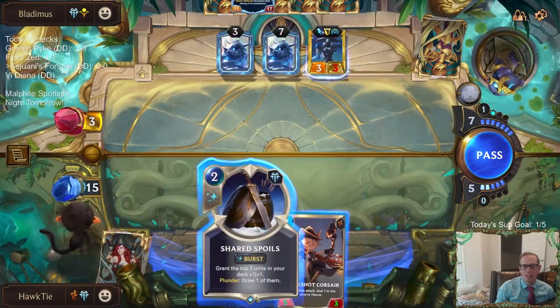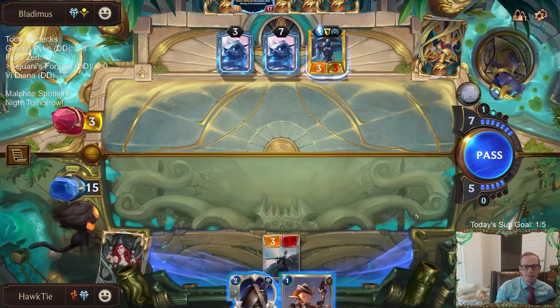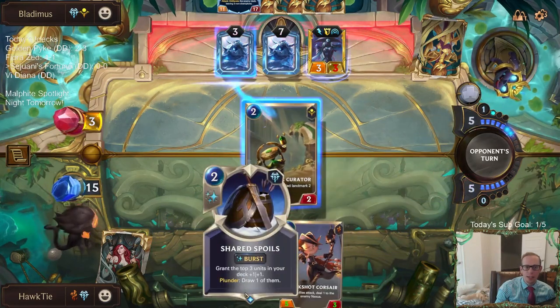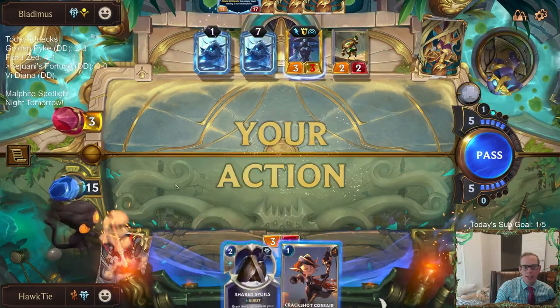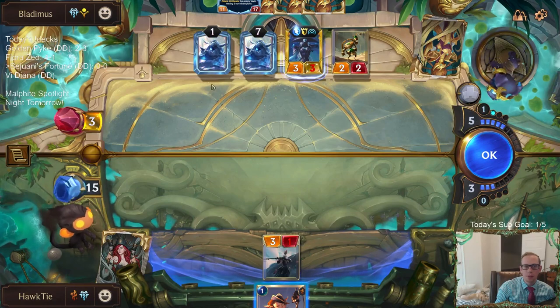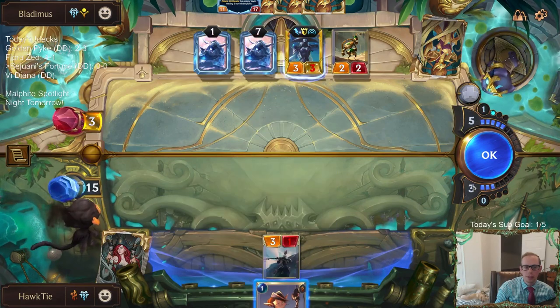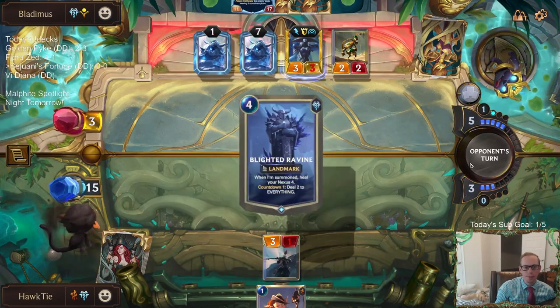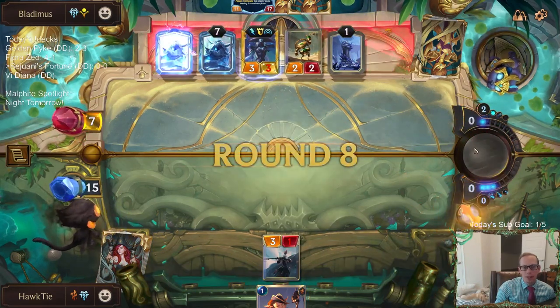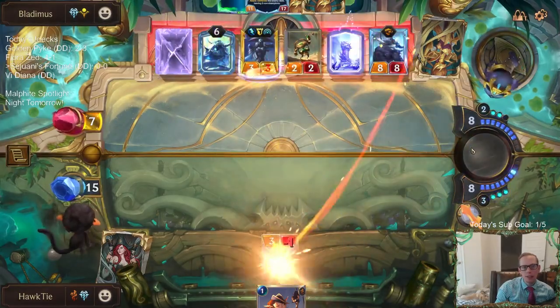I don't see how we can win this. I guess I just play the Shared Spoils — I can't do damage to the nexus ever anyway. I guess we just give stuff plus one plus one. This is over. Even if I draw a Sejuani, it's still over.